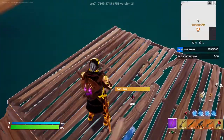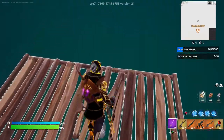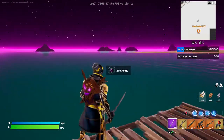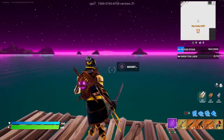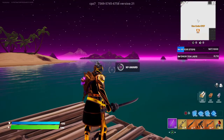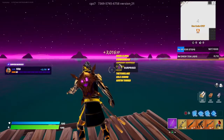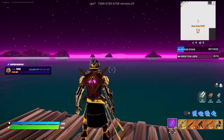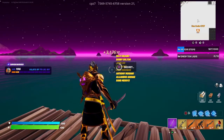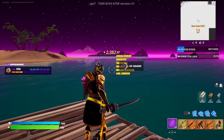Then do two emotes just like that, and now you should just be able to drop down here. Look at that — there's XP buttons now! 3,000. It just keeps giving me 3,000.